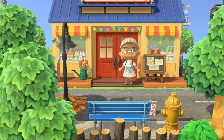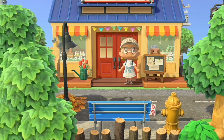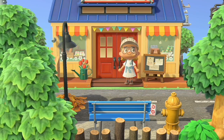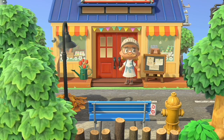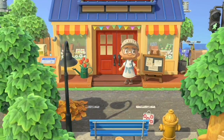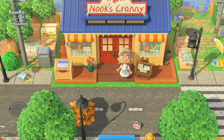Hey besties, it's Nat back again with another Animal Crossing speed build. Today we're continuing to work on my New England themed island, Nautilus, by building the main street area. I've already decorated main street a little back in November of last year. Right now it's cute but a little bland, and the buildings are a little too close to the street, so we're going to set them back, add a little extra zhuzh — really channel those town core vibes. Grab a snack and let's get right into it.